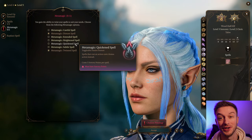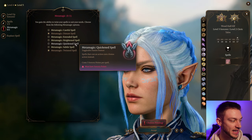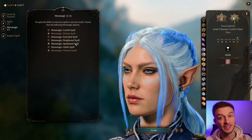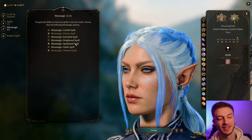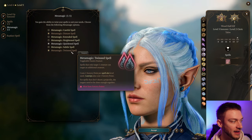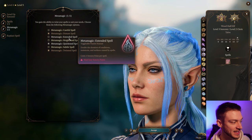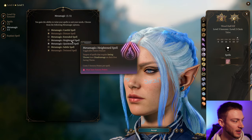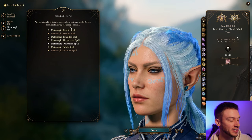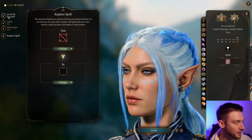For our metamagic, this is where we get some more really powerful stuff from the Sorcerer — Quicken Spell. Spells that cause an action instead cause a bonus action. The reason we want this is we can cast something and then with a bonus action cast it again. So double Call Lightning after twinning the first one — you can call down a lot of lightning really quickly. Heightened Spell targets saving throw spells with disadvantage on the first saving throw, which is also a pretty decent one. I like Heightened Spell, but for the purposes of this build, Quicken Spell is great.